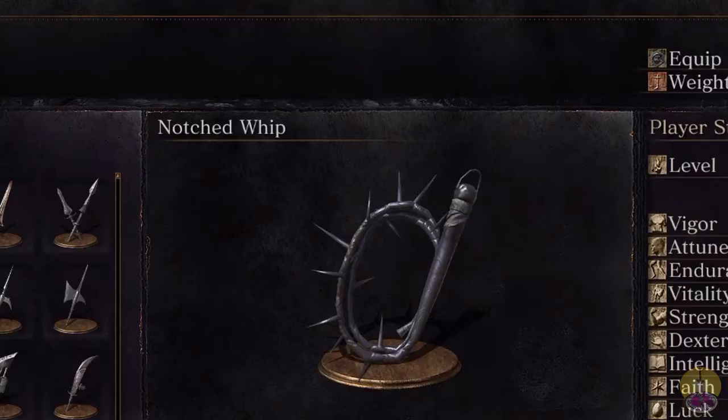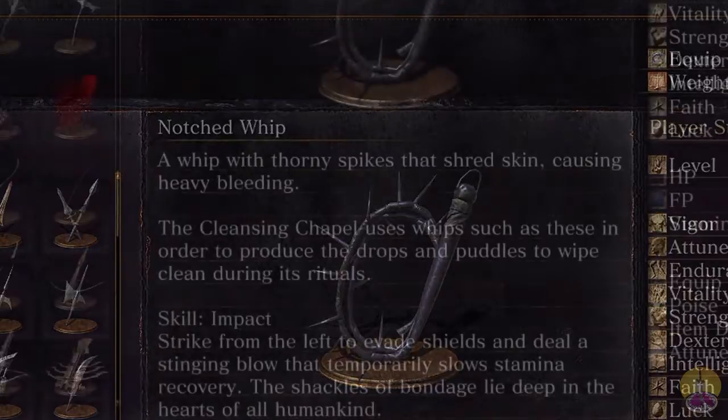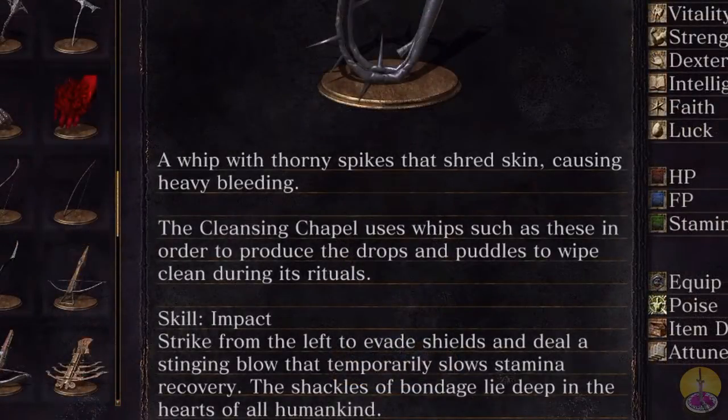It takes that very same whip and adds various spikes all down it, because regular whips aren't good enough. It adds spikes to it. Sweet Jesus. The description reads: 'It's a whip with thorny spikes that shreds skin, causing heavy bleeding.' The Cleansing Chapel uses whips such as these in order to produce blood and puddles during its rituals.